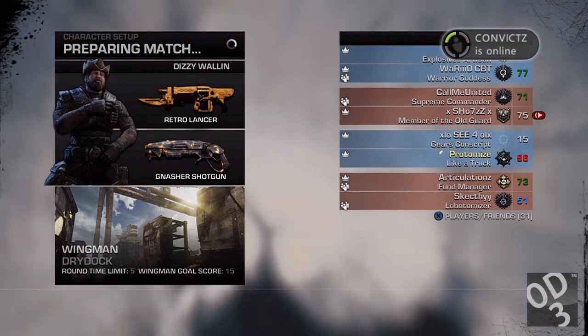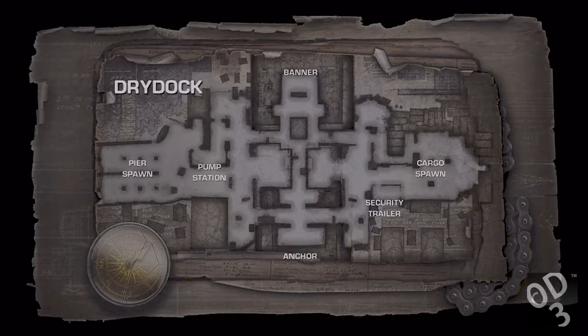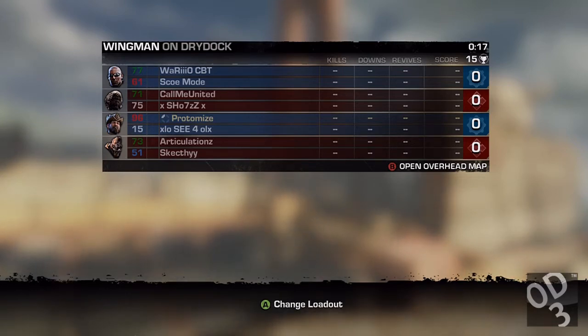This is more of a mixed gameplay where I'm actually using the Gnasher shotgun as well. My favorite starting weapon is the Gnasher shotgun, and in my opinion the Gnasher shotgun requires the most amount of skill to use out of all the other rifles, closely followed by the snub pistol.